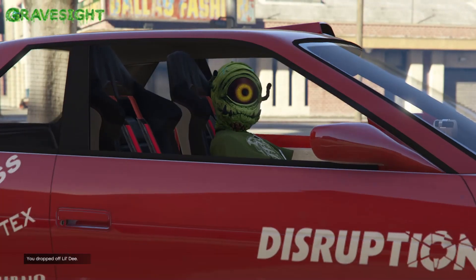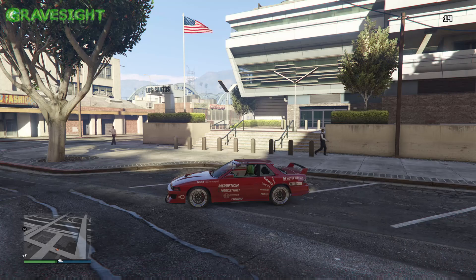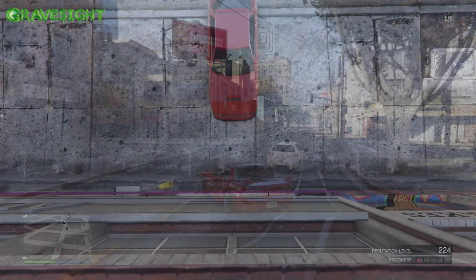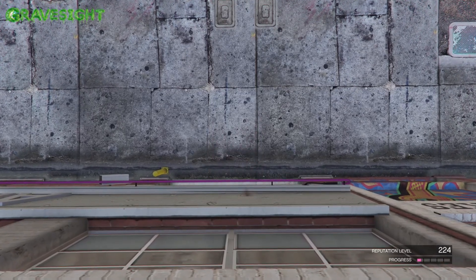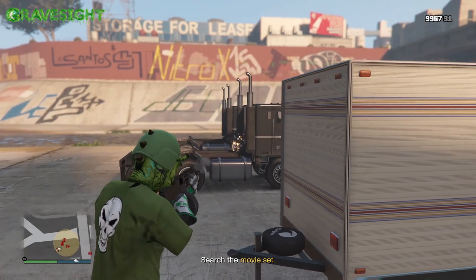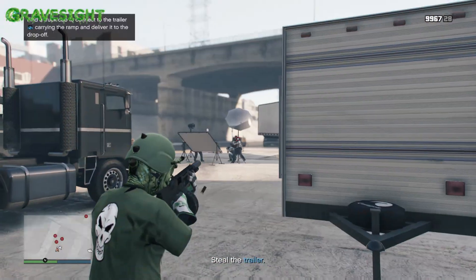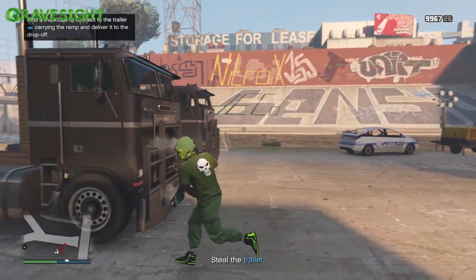From there, we're going to drop him off at the police station. Then we're just going to turn the car back in at our auto shop — bing bang boom, setup number one completed. For setup number two, we're going to go to a location that requires us to steal one of these trucks, and then we're going to go ahead and steal a trailer.